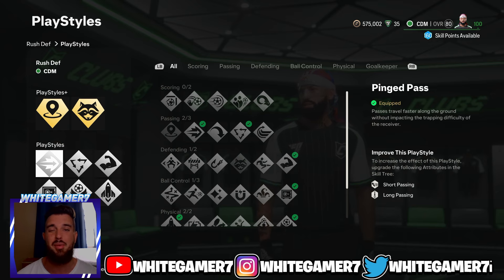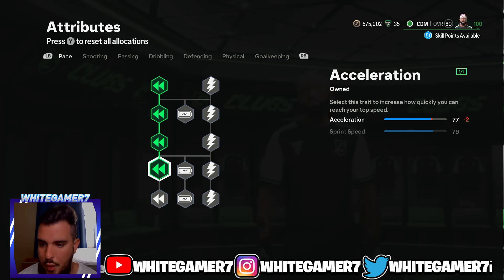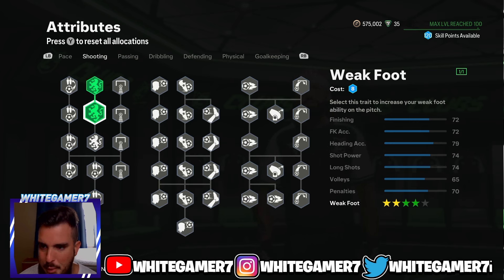Those are the playstyles and playstyle plus for the defender build. Now for the skill tree — remember this is for Rush — max out your pace. You want to be as fast as you can; the pitch is really small in Rush so it's pretty easy to catch up to your opponent. You get 84 acceleration and 93 sprint speed, which should be more than enough.